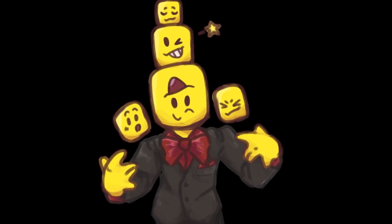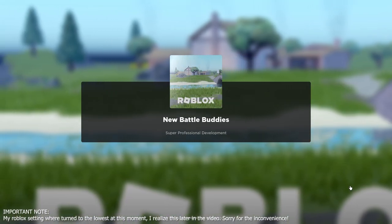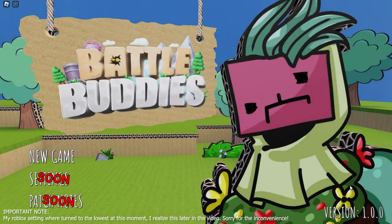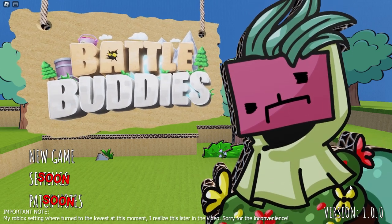Without further ado let's jump in the game and see what I've made so far. We're loading in the game, we got the default Roblox loading screen switching over to my loading screen which loads a bunch of stuff, shows our development logo, the music starts playing, and we are on the menu.